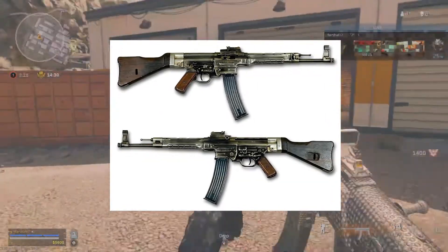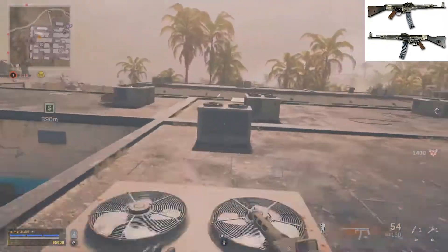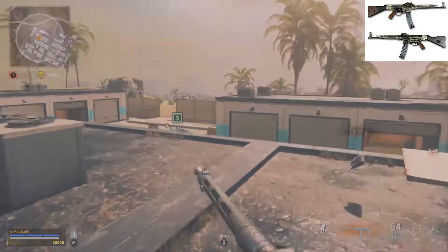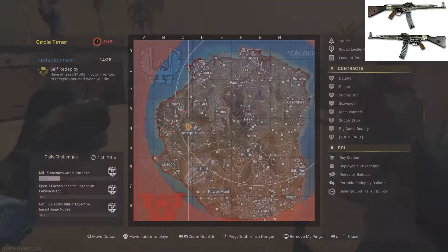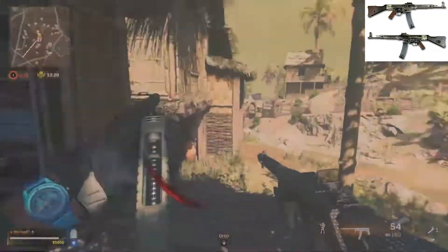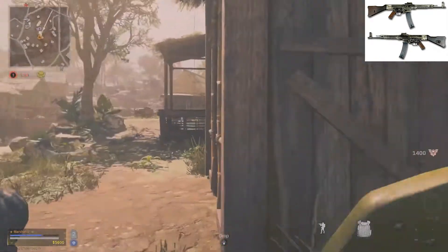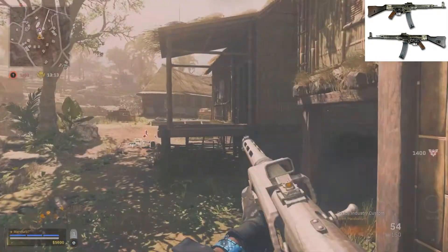Number 5: The STG-44. The STG-44 has always been a consistent performer in Warzone and has been considered one of the best ARs for a long time. It has many great qualities, such as a good kill time, low recoil, and decent bullet speed. The STG-44 suffered major nerfs in Warzone Season 4 and was pushed out of its place as a primary weapon. However, with the most recent Season 5 updates, the STG-44 is making its return to the meta.